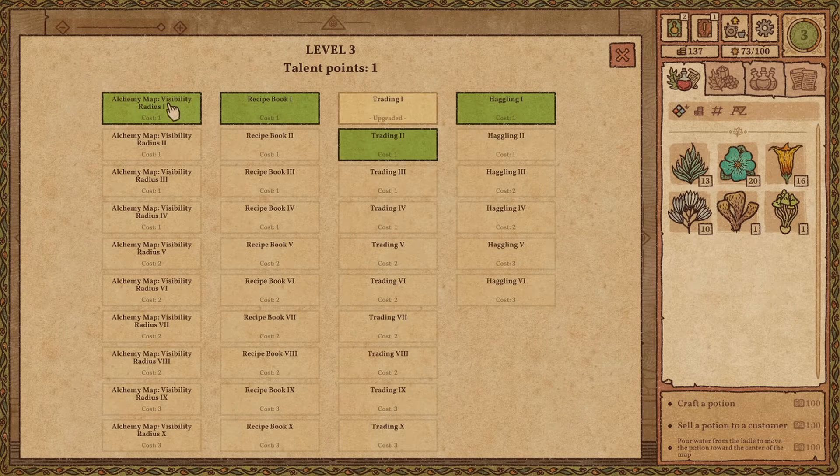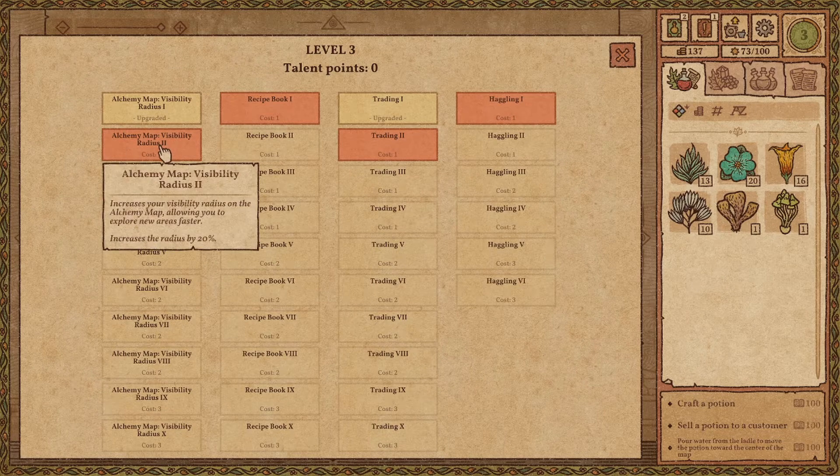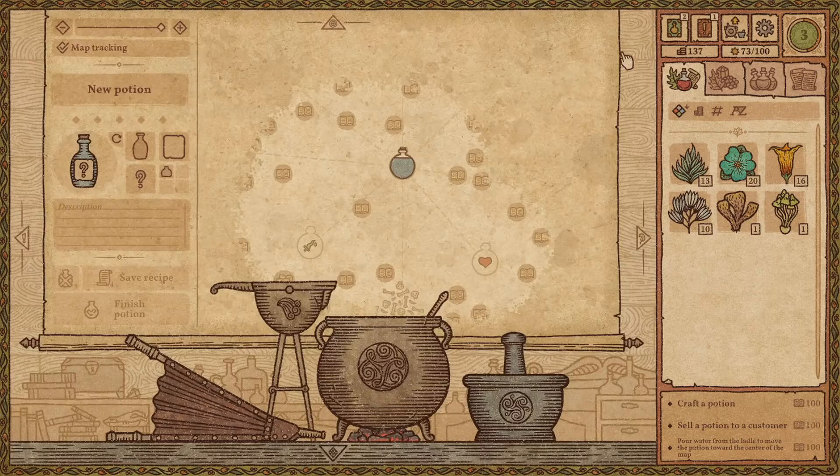I'm going to go for this one and this one — definitely. I'm increasing the radius of discovering the map, because we have to discover new things, explore, practice, find things.